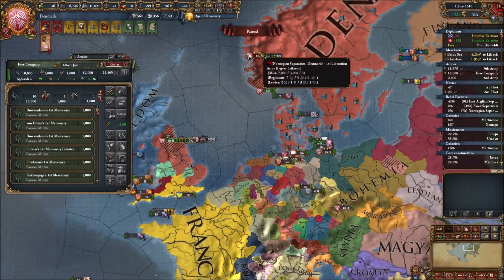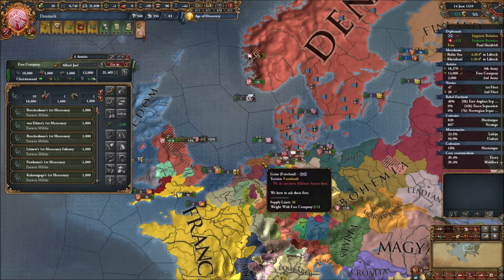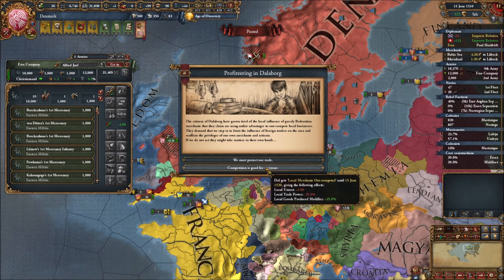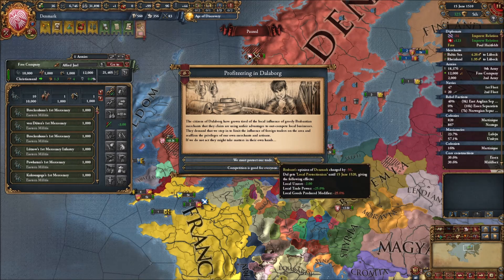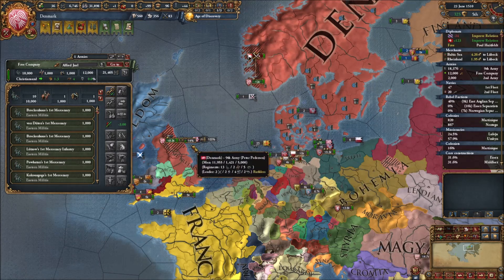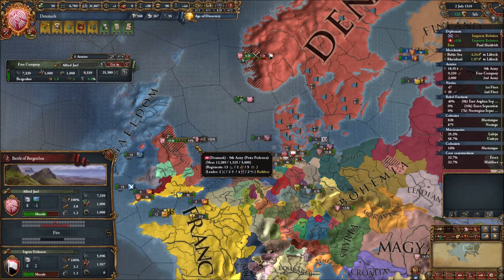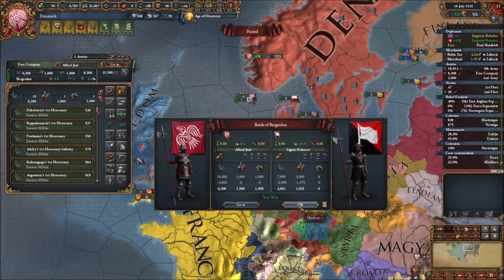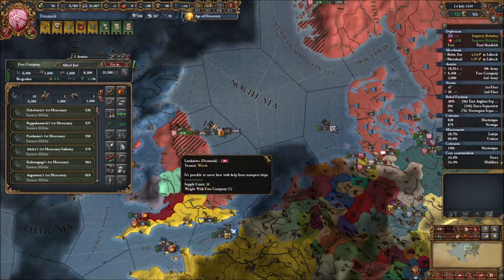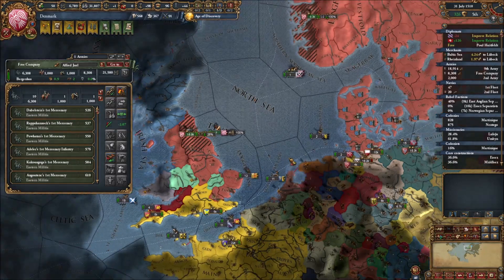I think one of my alliances is breaking - probably the one with Wessex. That went away again, probably because they changed their stance. We go with local unrest in that particular event. Our mercenaries are taking down the Norwegian rebels and our main stack will take back Newcastle and reclaim our English territories.